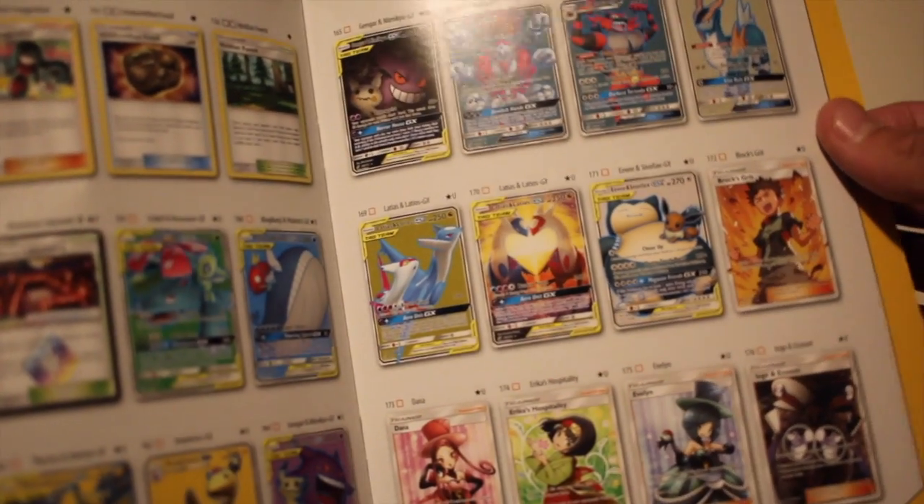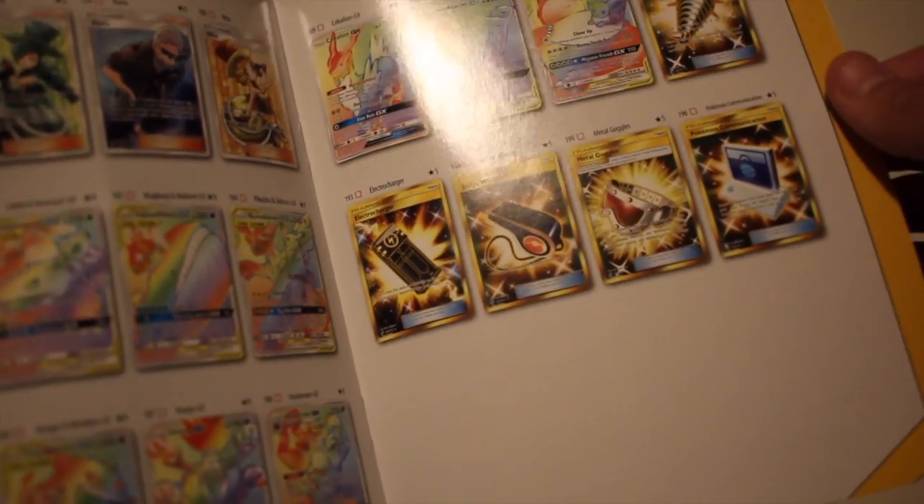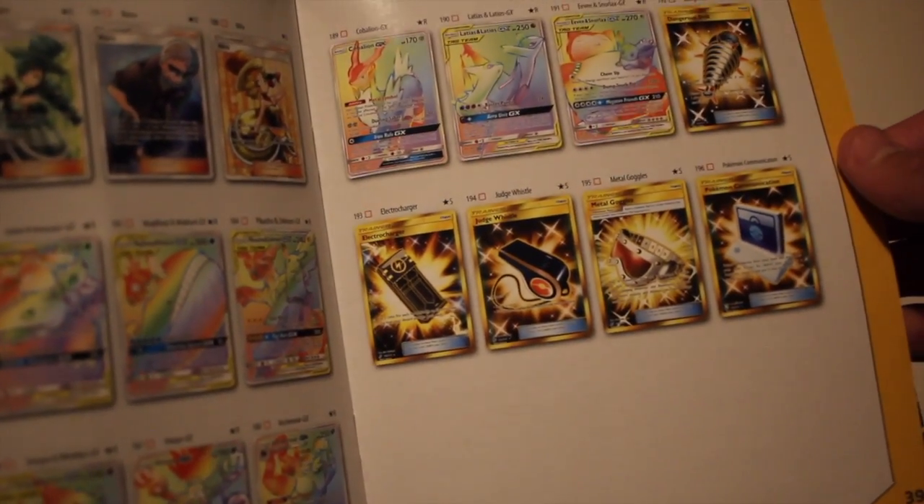There are some very cool looking cards this set, especially the tag team ones — they look fantastic. If we get a Rainbow Rare I'm going to be super happy, especially with some of the new tag team ones. That'll be cool. Alright, let's open the box.